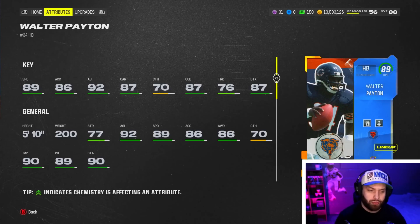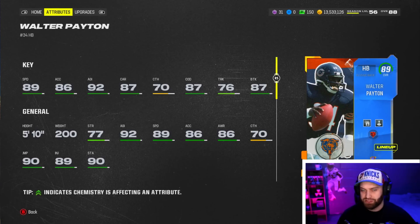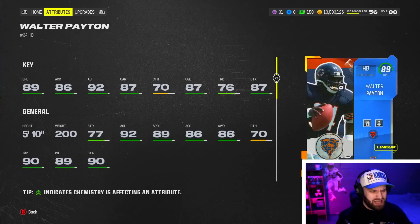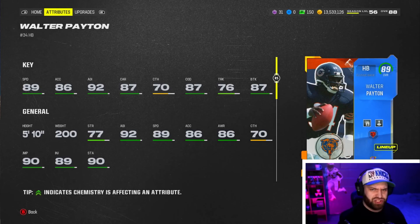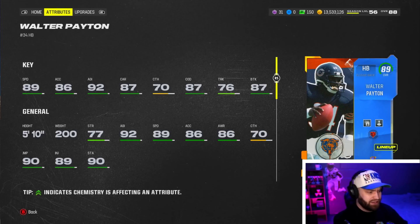Walter Payton is 89 overall — the only running back in the game with base 89 speed. A lot of people are using Bo Jackson on the Campus Hero Steam Team so he'd be 89 there, but Walter has base 89 speed. He does have 86 acceleration — I don't know why they gave him such low accel.